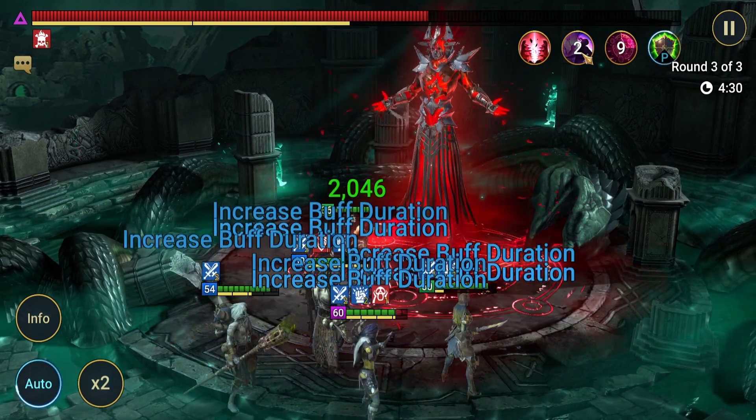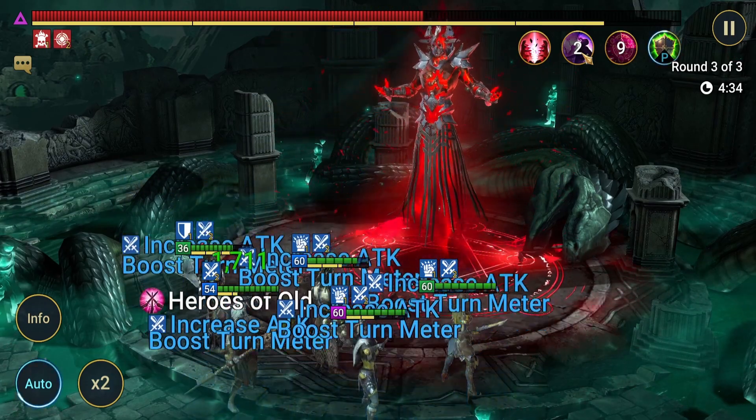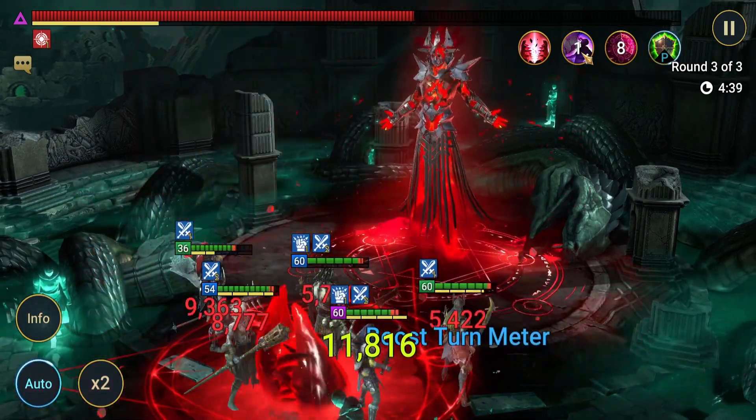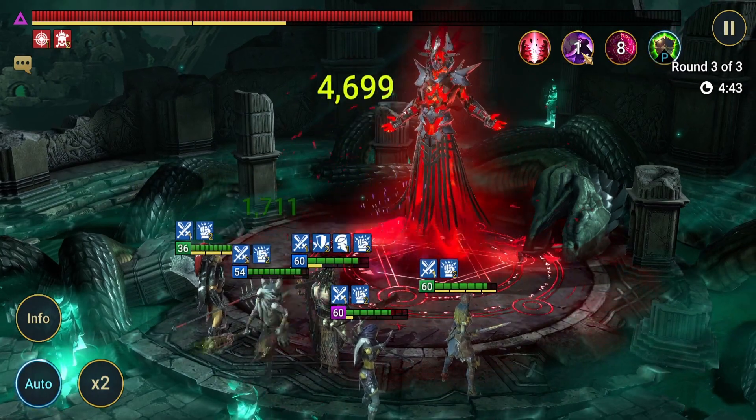For right now I'm just going to let this run. I'm going to speed it up here for the last couple of seconds so it gets through this boss, and then when I get to the end I will show you the team stats, their gear, their masteries, everything else that's set up on them.